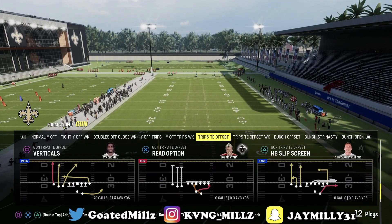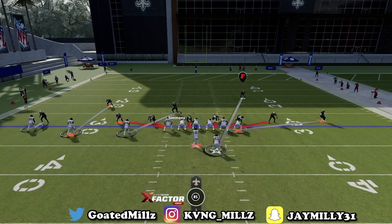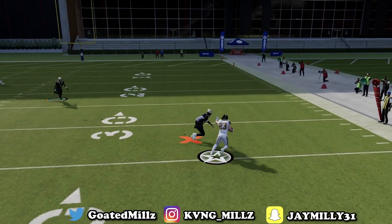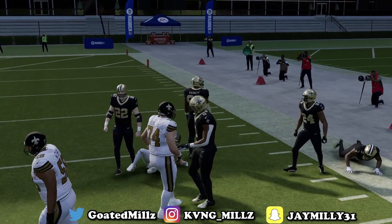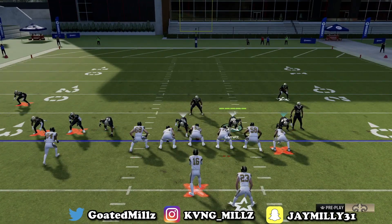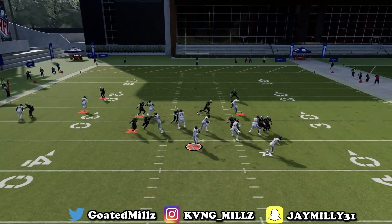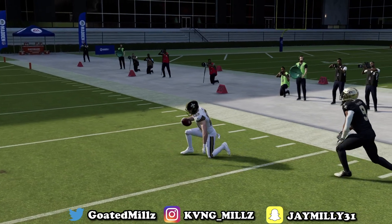Coming out in trips tight end, I absolutely love the dime normal versus trips. This baseline press is very good. All you want to do is use this user and watch these two dudes come off the edge. You're going to be responsible for circle — wherever circle goes, you go. If he takes the check down, you can easily make the tackle every single time.